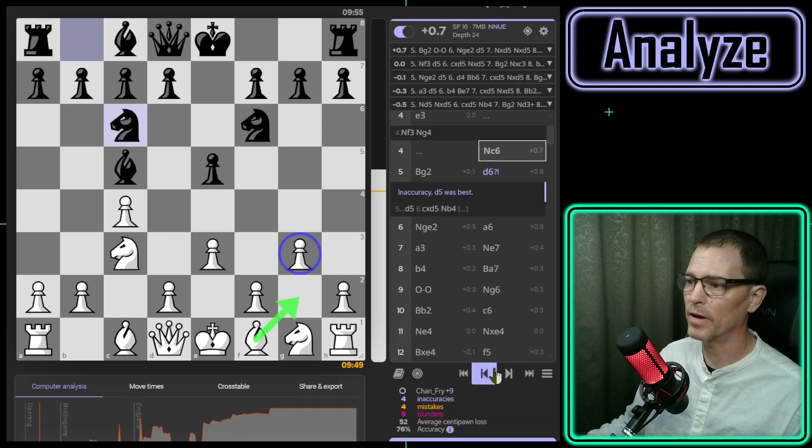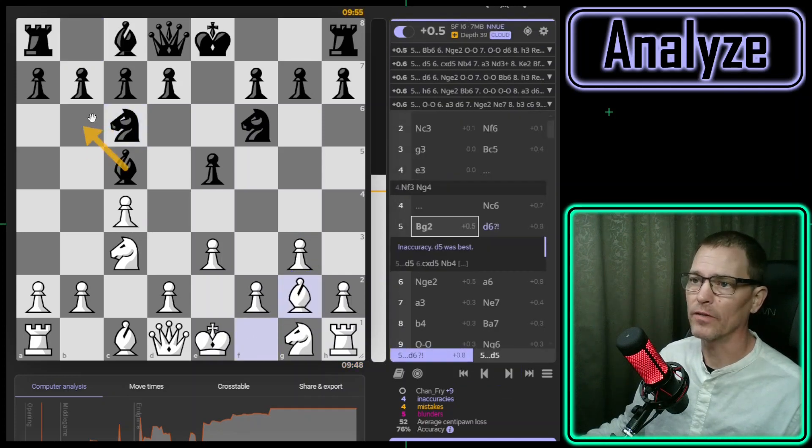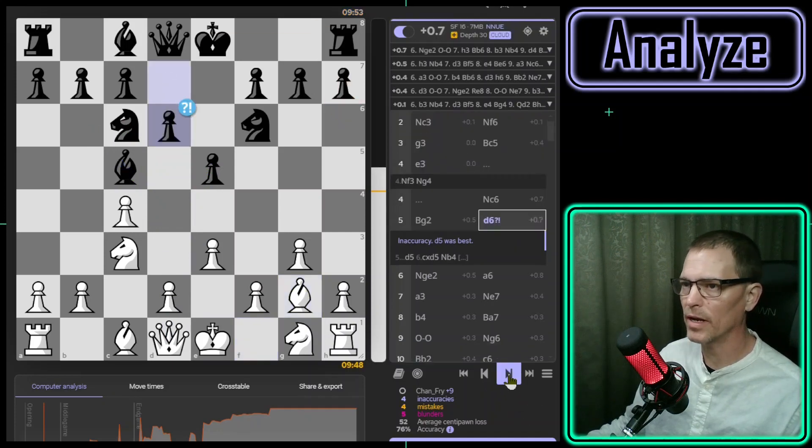Since I'd already moved the g-pawn, it makes sense to fianchetto the bishop — that does look like my best move. I'm not sure why Stockfish is suggesting their best move is to drop the bishop back. I don't think I'm going to play d4 yet because they have so many pieces pointed at that square and I would only have two pieces defending it. My opponent played their third-best move, and the game review counted it as inaccurate. I did play the best move here: knight g to e2.